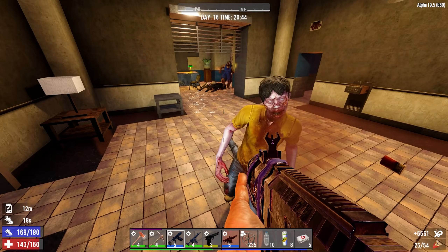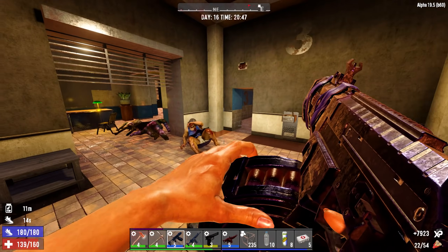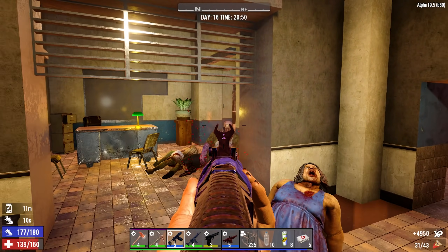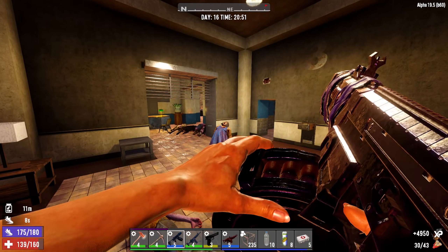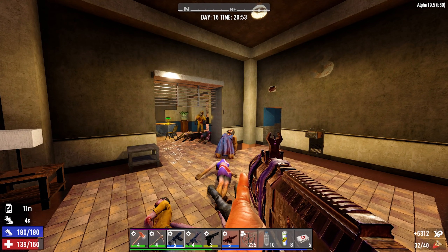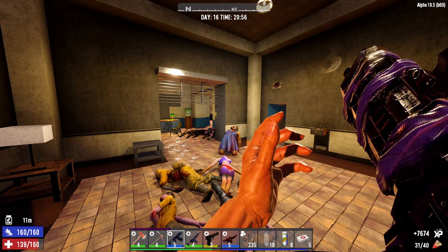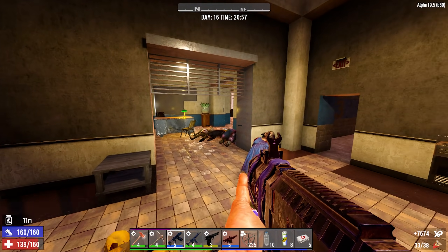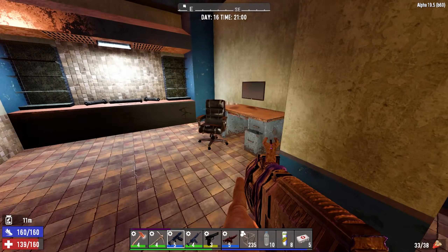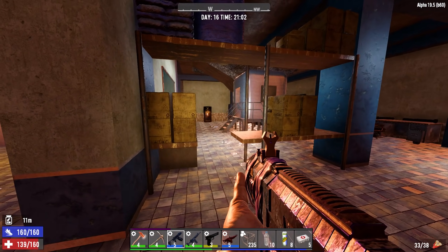Shotguns are really good crowd suppressors because even if you shoot into them you can slow them down, knock them down, buy yourself some time. That's why I never use those duck bill chokes - it narrows your shotgun pattern. You want it to spread out for crowd control. If you want narrow shots just use slugs - don't mess with the duck bills.